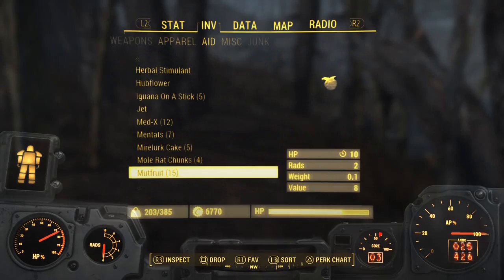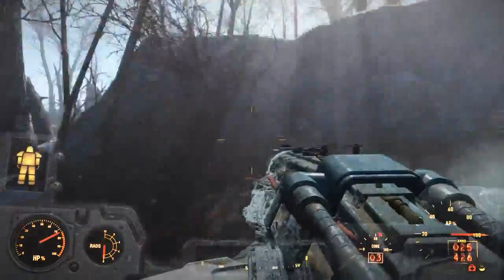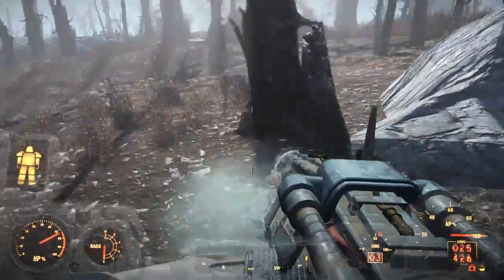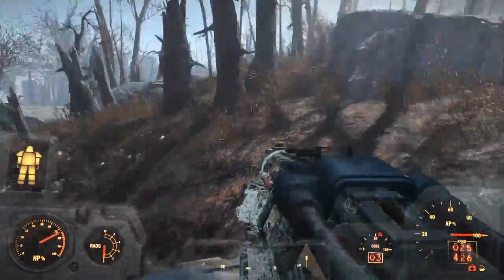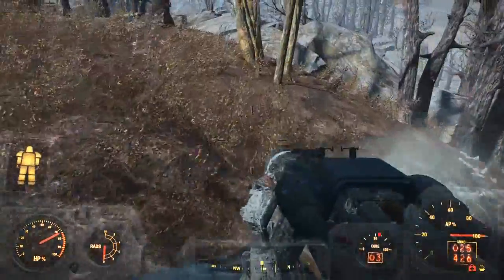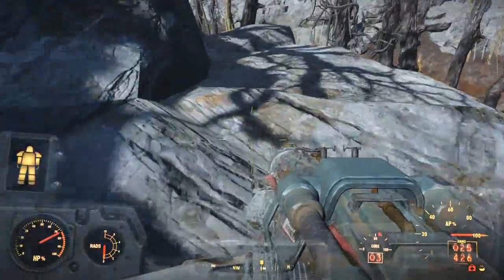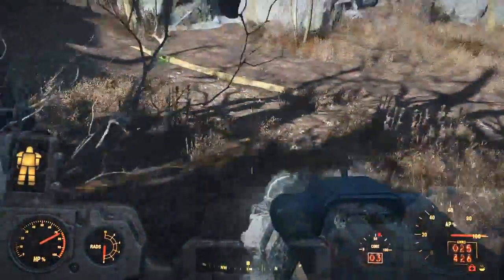Since I'm at level 24, why don't I check if the alien event has triggered — oh, I do have it. So I can head over into here, kill the alien, get the alien blaster, and then later on sell that for a lot of caps.